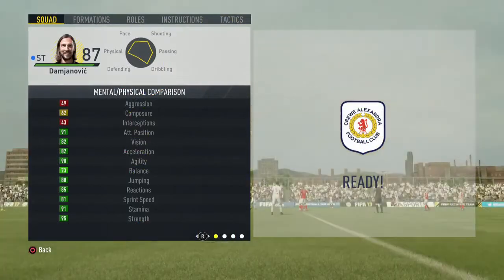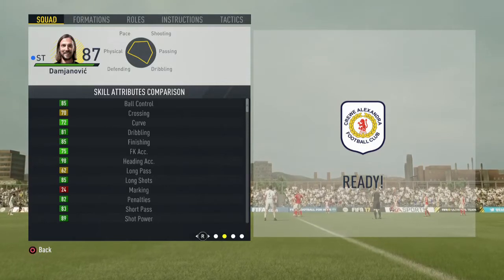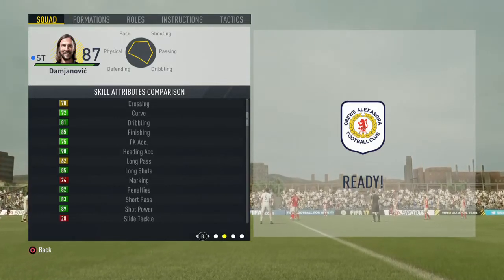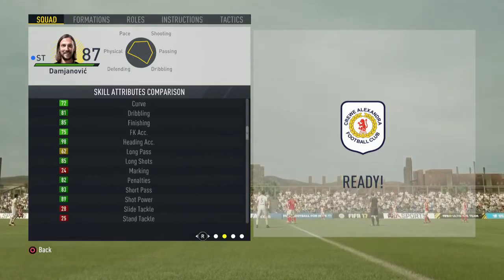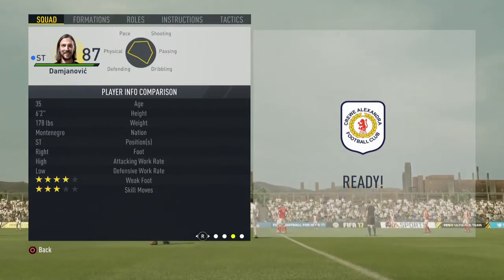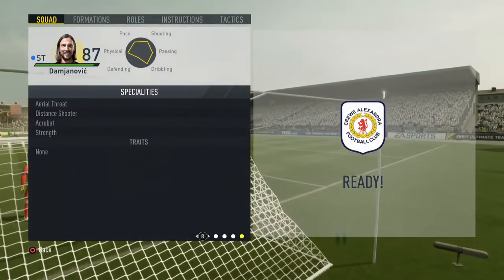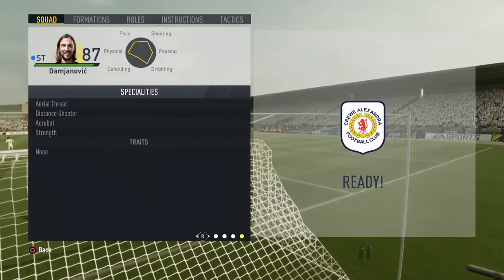He does have 95 strength, 91 stamina, 81 sprint speed, 89 shot power, 83 short passing, 85 ball control, 85 long shots, and 84 volleys. He also has a 4-star weak foot, he is 6 foot 2, high/low work rate, and his specialities are aerial threat, distant shooter, acrobat, and strength. He doesn't have any traits.